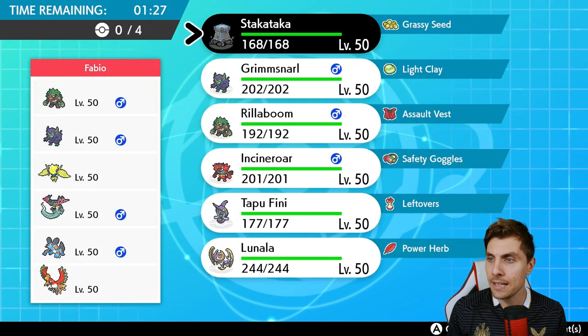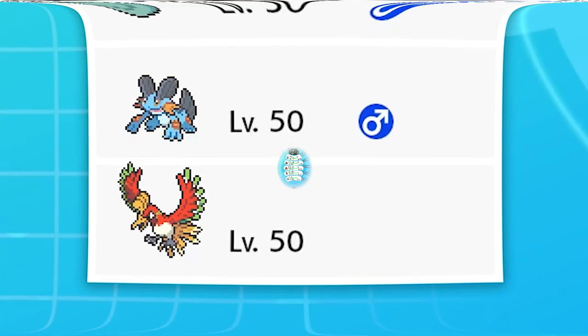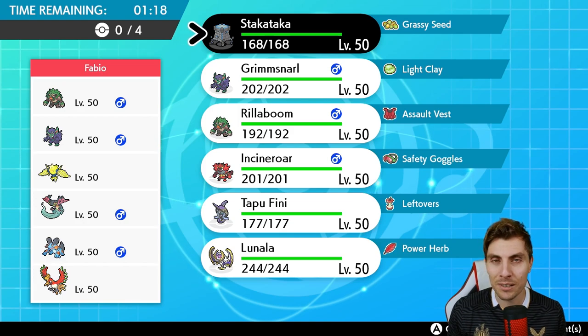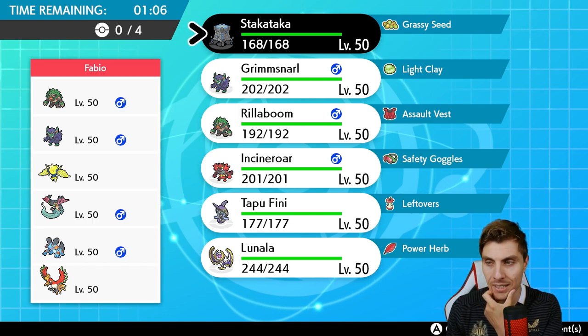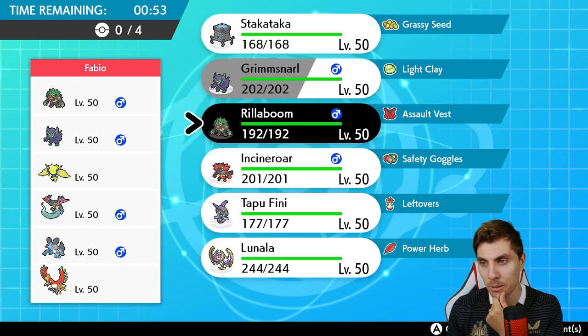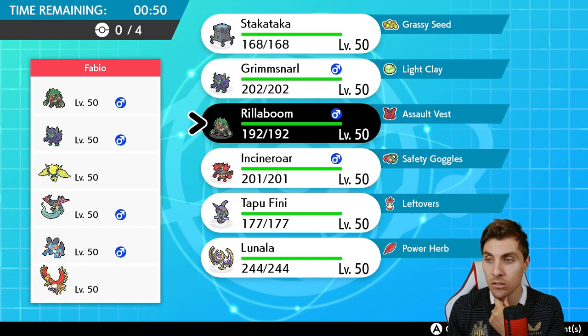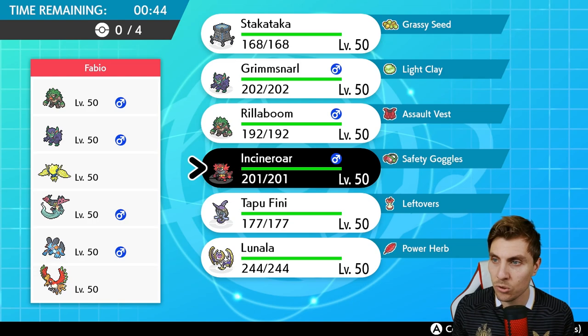Next up we have Fabio playing a team of Rillaboom, Grimmsnarl, Regieleki, Dragapult, Swampert, and Ho-Oh. Jumping in on Ho-Oh - we don't really see too much of it in Series 10, but it's nice to see. Things to watch out for: speed control relying on Regieleki, Icy Wind on Swampert, Wide Guard is definitely possible. Rillaboom has an easy time against Swampert but you've got to watch out for Ho-Oh in particular.